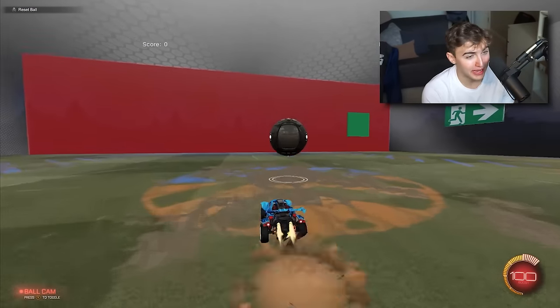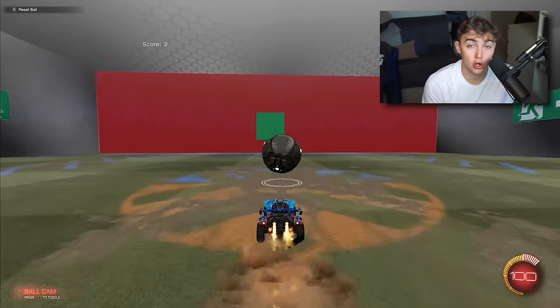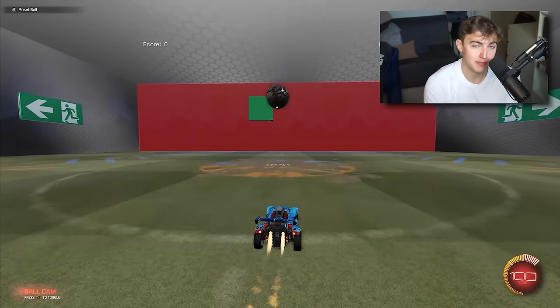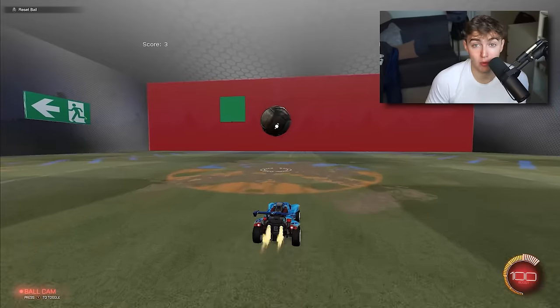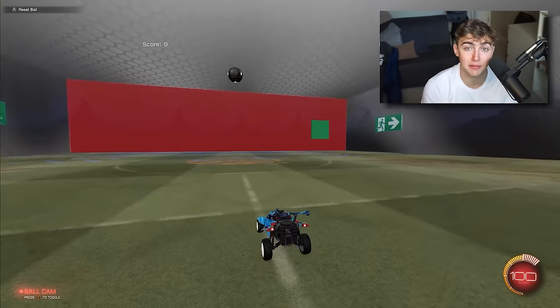Before we move on to dribbling, honorable mention for those of you on PC: I know this isn't a training pack, but I couldn't not mention Aim Training by Coco - a workshop map. As good as Kevpert's One Shots and Air Roll Shots are, if I had to cut out all the rest and only keep one shooting drill, it would be this. You might think it looks easy and you're too good for Aim Training by Coco, but try this pack and see if you can get a streak of more than five - because I don't think I've ever known somebody that got more than five on their first time.